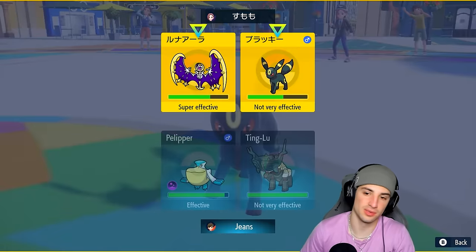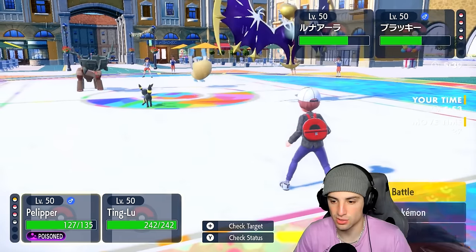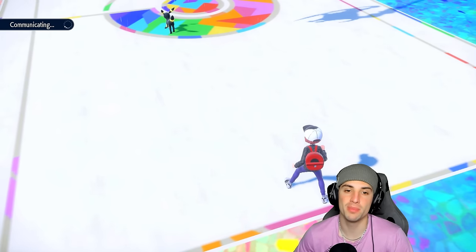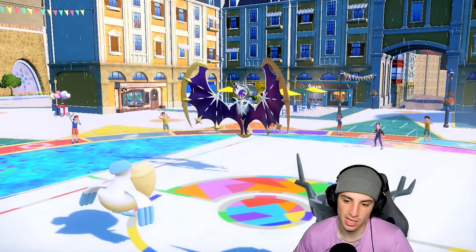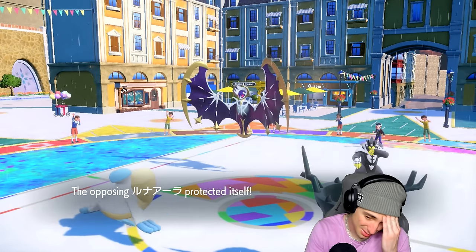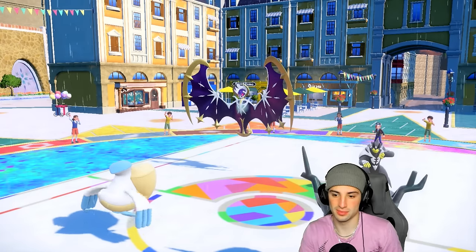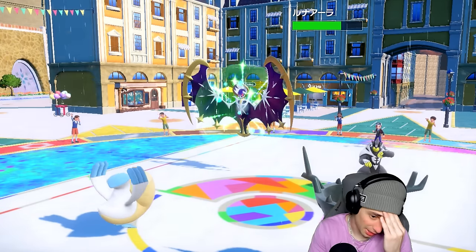I'm switching Weather Ball over to target Umbreon. Maybe I should have gone for Tailwind, but Pelipper should be fast enough — I know we're faster than Umbreon. Hoping Pelipper survives poison and attacks so we can go Tailwind next turn. They swap Umbreon out — fine, I didn't want the poison anyway. Urshifu comes in — don't like it in the rain. Snarl hits but is not very effective; we're using it for special attack drops. Lunala regains some HP. Poison is chunking us a little.